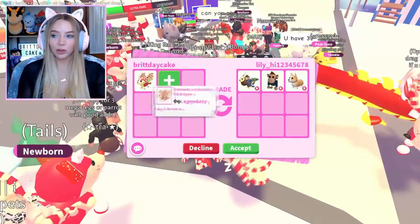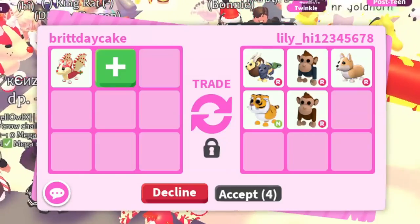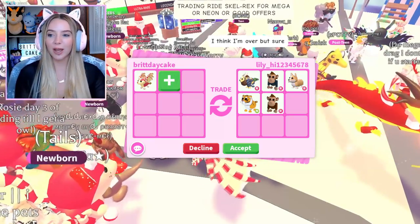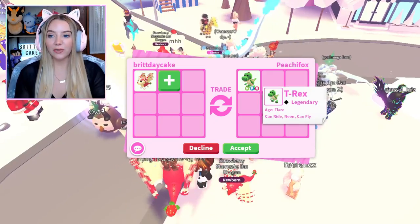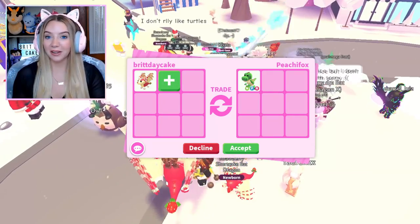This is going to be the final strawberry shortcake bat dragon I trade, so I want to try to get a good trade for it. The only thing I like in here is this business monkey. I feel like this is their final offer and I don't really want to do it, so I'm going to decline. If we didn't already get a trade for a neon T-rex I would probably just take this one as the last trade.